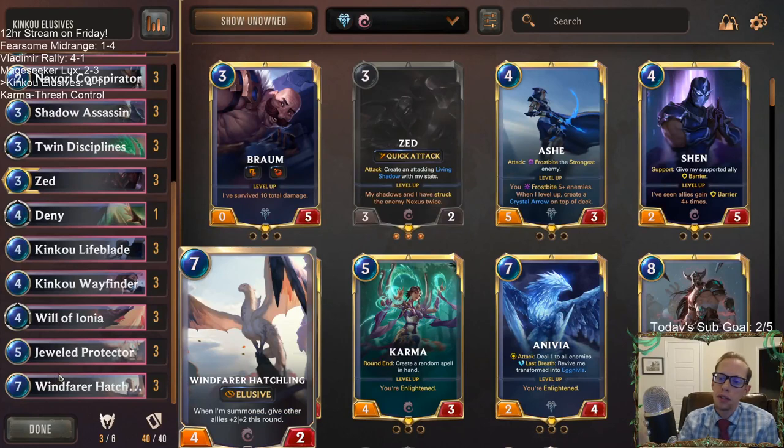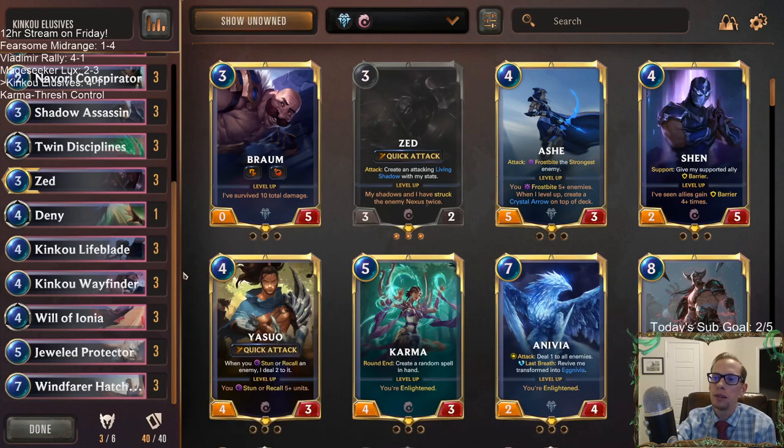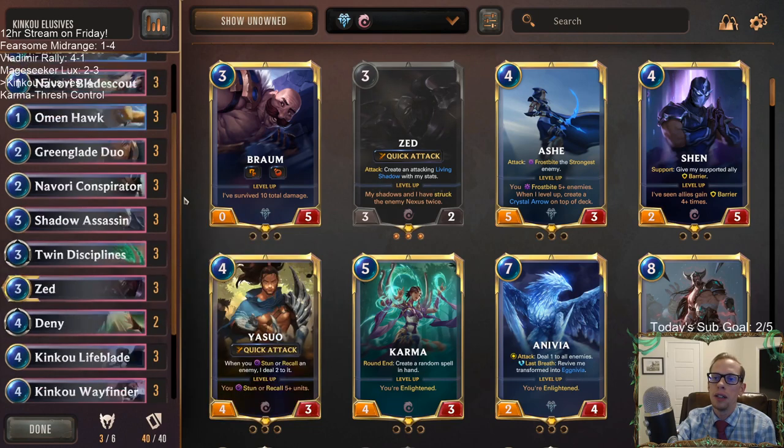Deck's good. Windfarer Hatchling was really good — I was wrong about that card. It definitely seemed like it was not out of place at all as a three-of. I would up Deny and go down Will of Ionia.